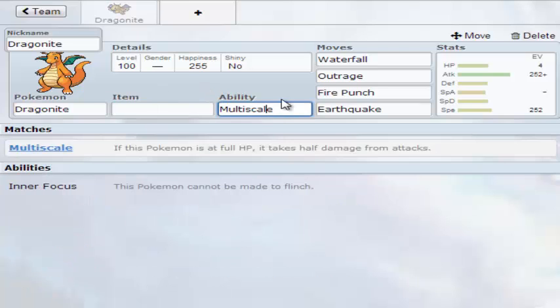So with Dragonite, Multiscale is definitely the best ability — it means you take half damage if you're on full health.